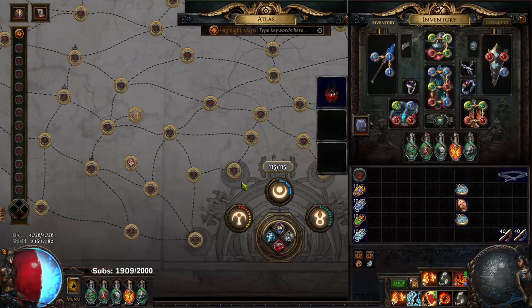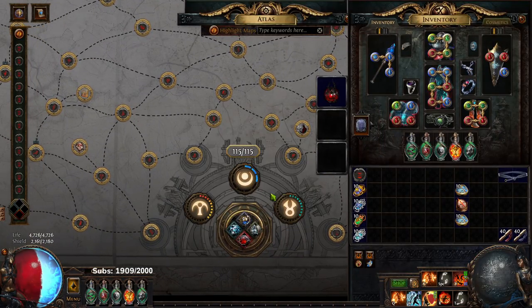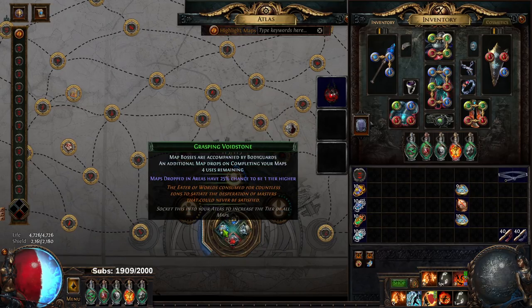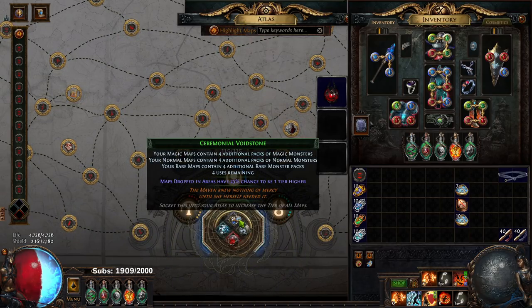Next step: I like to roll my watchstones with density, and this is pretty much irrelevant — no matter what strategy I'm doing, I want density because I'm a mapper. So step one, get density. That's density because it says adds X amount of monsters.